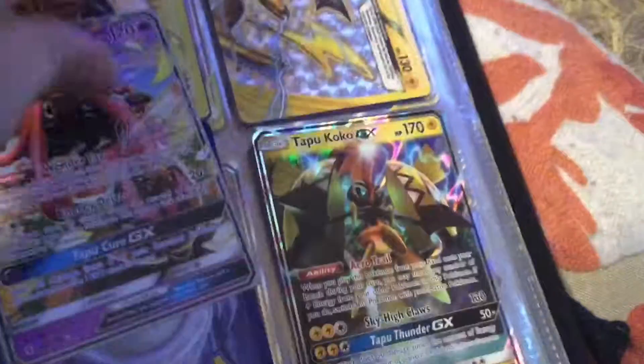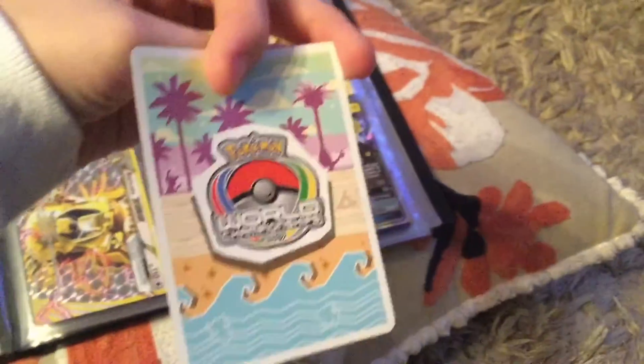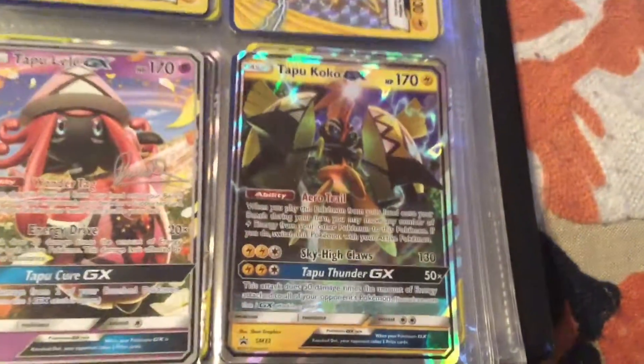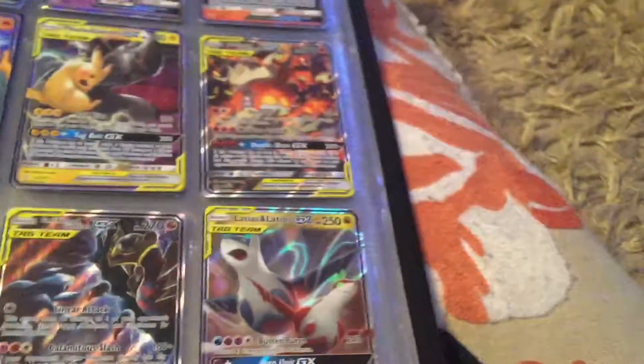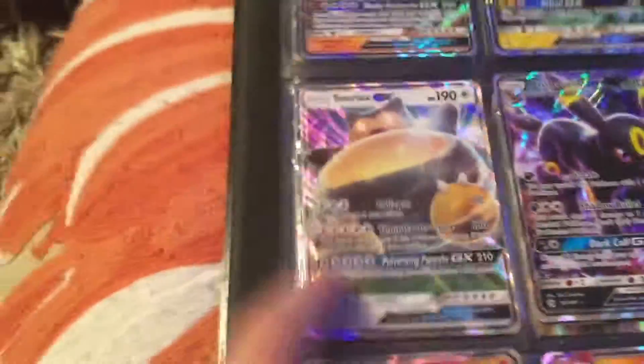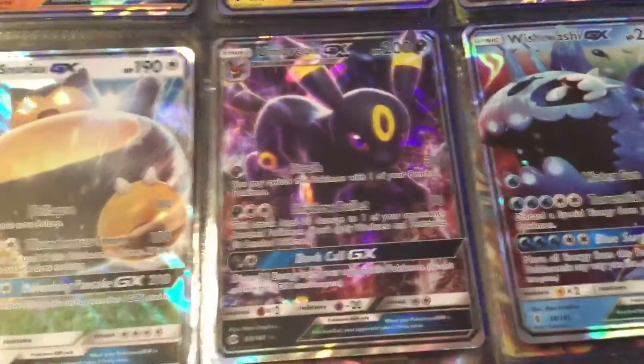Now we're on to our GXs. My first one is a Tapu Koko GX that's signed. You can see it's from the World Championships 2017 — I don't remember where I got it from. Right next to it is a Tapu Koko, which I'm pretty sure is from the tin promo. Then, Onix GX, a Raichu GX, a Bewear GX, a Snorlax GX — that one is from the GX box, and an Umbreon GX.